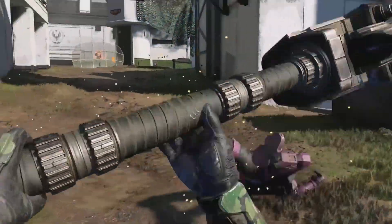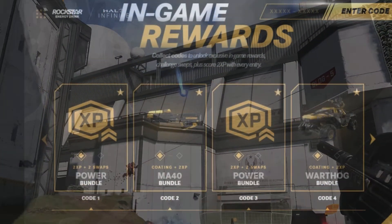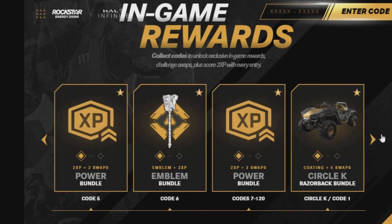Head over to the HaloRockstarEnergy.com website to look at the codes you can redeem and the rewards you'll get. For every tab you get lovely rewards: the first tab gives you double XP, the second unlocks the MA40 coating, the third gives you more double XP, and the fourth gets you the Warthog bundle coating. The fifth code gets you more double XP.